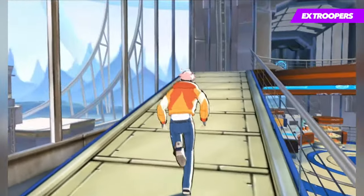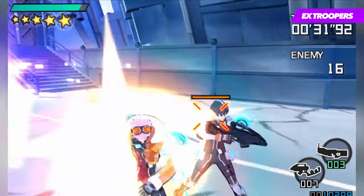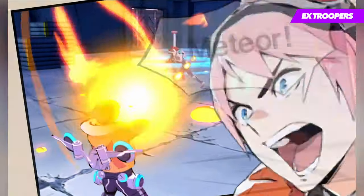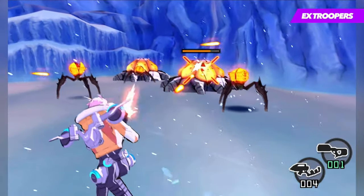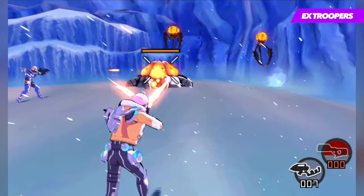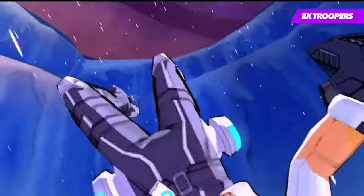Just like in Lost Planet, thermal energy plays a huge role as well, but is now used for charging up special attacks and restoring the lifeblocks rather than for survival or currency. Now graphically, EX Troopers on the 3DS is stunning. The vibrant and almost playful cel-shaded aesthetic adds a real comic book feel to the action, which is further accentuated by the cutscenes that play on this even further. Grand, open environments play host to each encounter, which allows them to play out in an almost cinematic fashion. The gameplay and overall feel of the game is enhanced even further thanks to a solid 60 frames per second that keeps the action fast and responsive. If you're at all fond of the old Lost Planet games or are simply looking for a quality shooter on 3DS, EX Troopers is well worth seeking out.